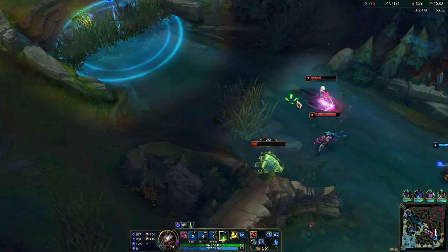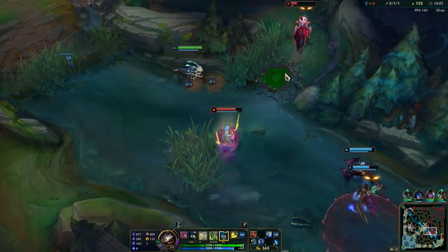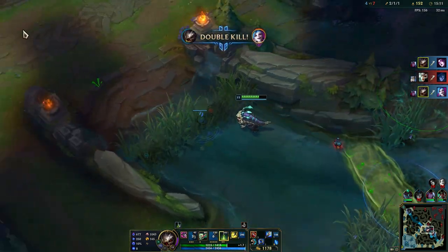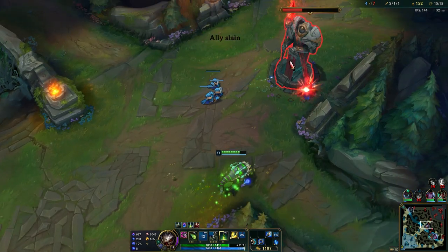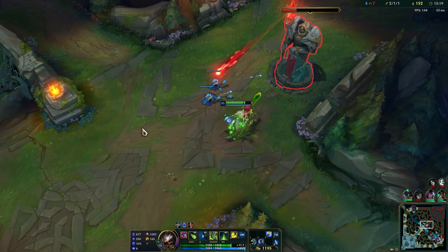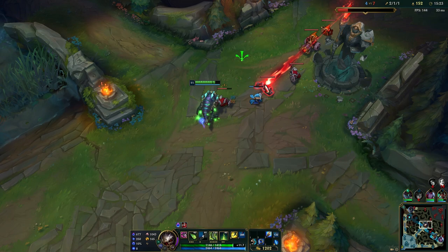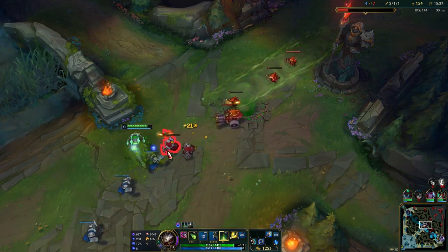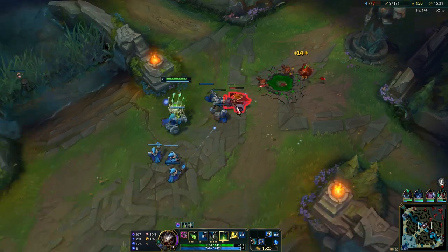They are fighting here. We already have a lot of damage right now. Our ultimate deals more damage if the target is low HP. At this point you can just one shot low HP squishy targets. Let's keep pushing here - we have a lot of gold right now so we also need to base. But if we can get this tower, that will be huge for us.